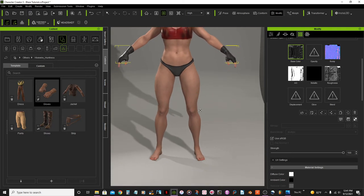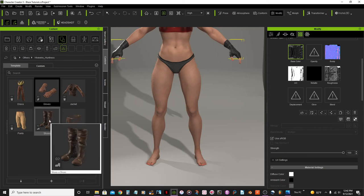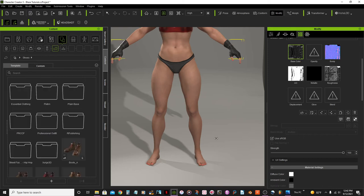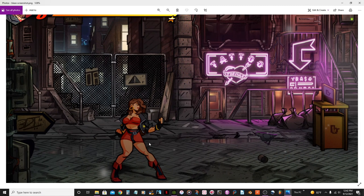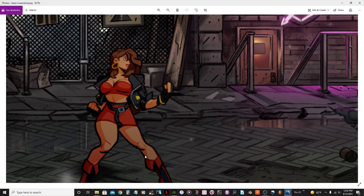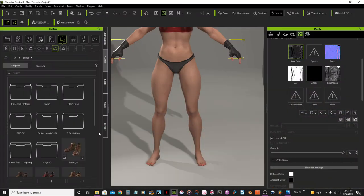Next I'm going to add the boots. We already have some boots here, but looking at the reference photo I want something that looks a little closer to that. I don't think I have boots here that look like that one.